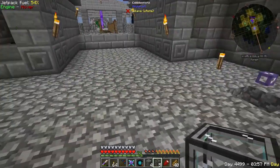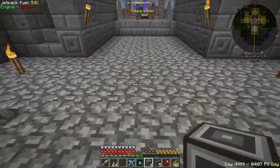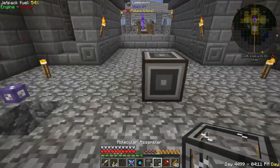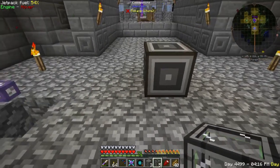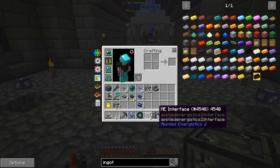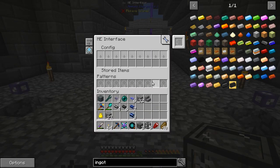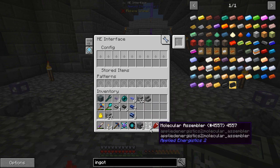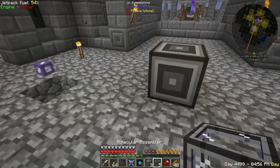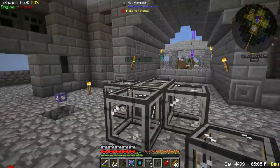iMarvinTPA and Elysium made some suggestions on how to set up my molecular assemblers. One idea is if you take an interface — the interfaces are the only thing that count towards the channels; the molecular assemblers do not count towards channel usage. You want to make sure that each interface has multiple molecular assemblers to work from. If I've got nine recipes in here and each interface is only connected to one molecular assembler, but I've got three or four things being crafted at the same time, it has to wait and that slows down the process.